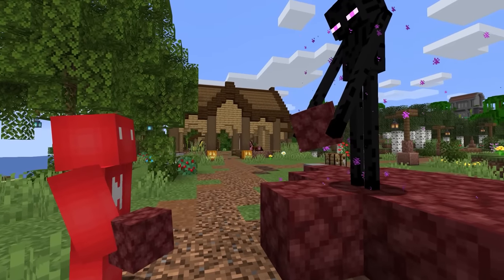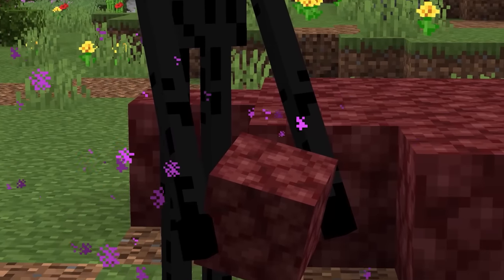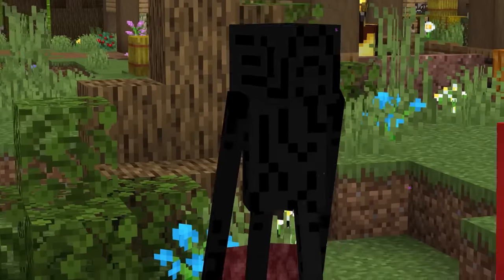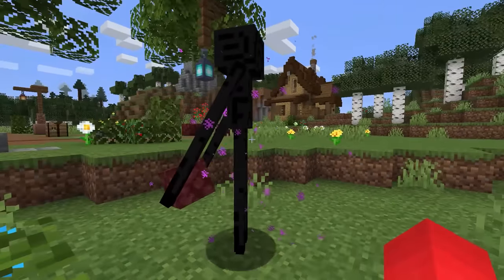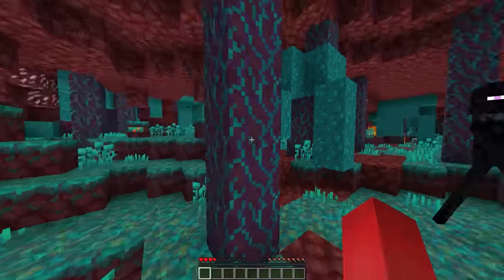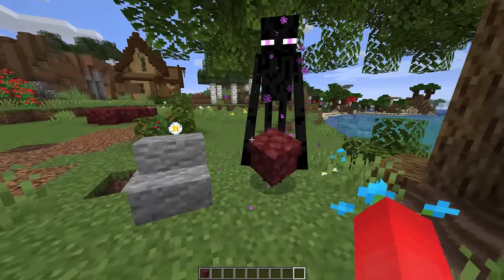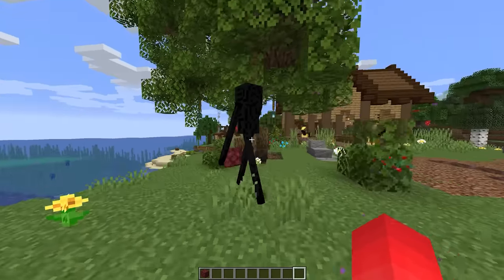Number fourteen. Upon first glance, this enderman might not seem that special — sure, it's holding a block, but plenty of endermen do that. The impressive factor has to deal with exactly what the enderman's holding. In the 1.16 Nether update, it was made so that endermen could no longer pick up netherrack, likely to stop them from terraforming warped forests. But if you had one prior to the update where it could pick up the block, it would still be holding it today — making this a rare creature for the collection.